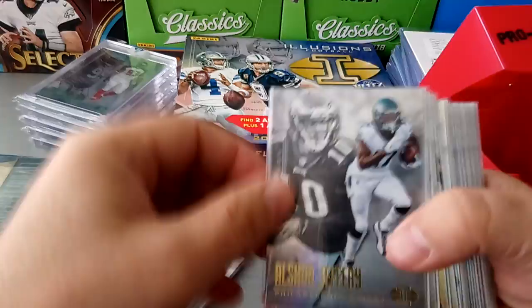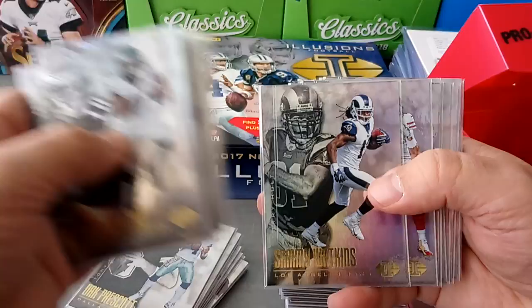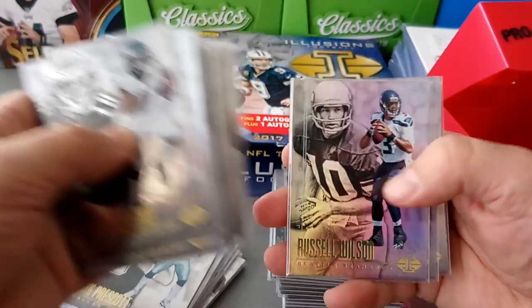Alshon Jeffrey, Cousins... Baldwin - so we've come to the Seahawks.